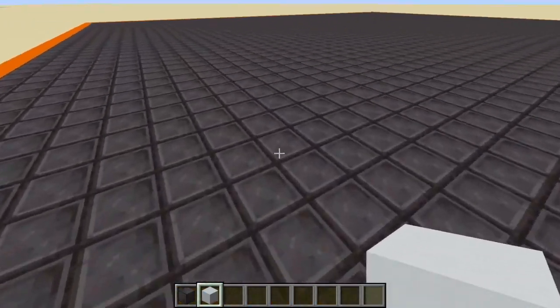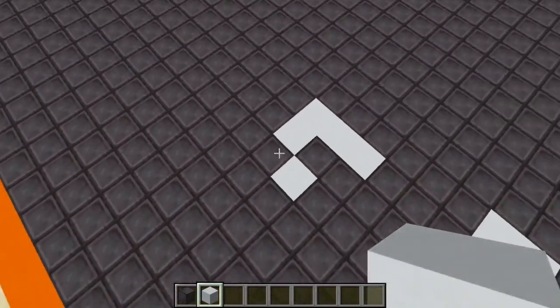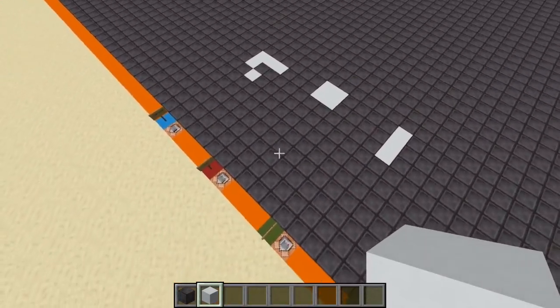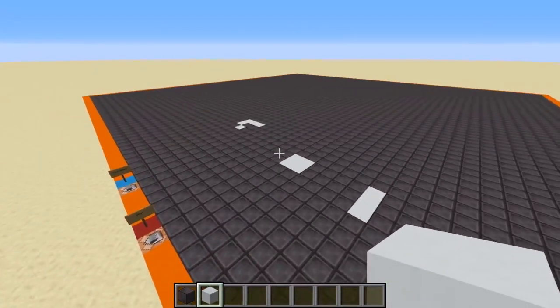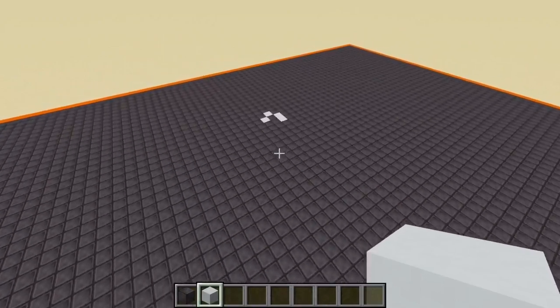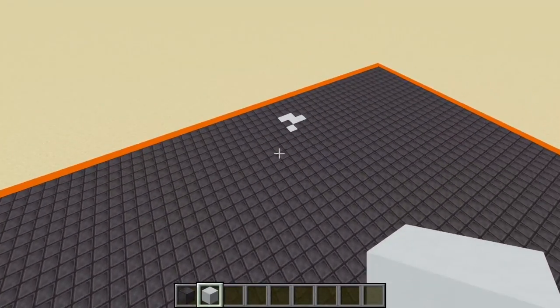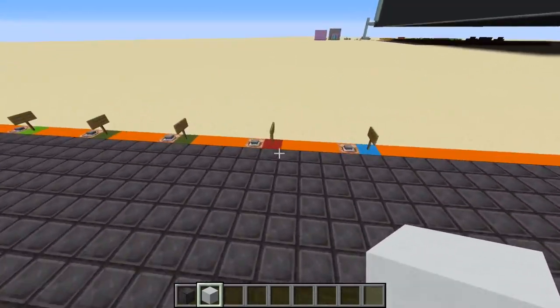I already showed you the glider, and there are more interesting structures which I don't know yet at the moment — I would have to look them up. But you can play around with it here if you want. Or you can of course go to a website where you have a lot better performance. But still, I thought it's cool to run this in Minecraft.